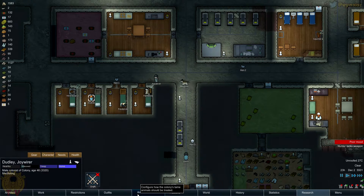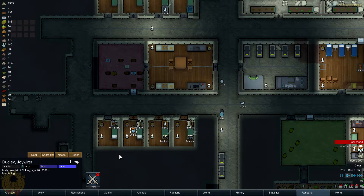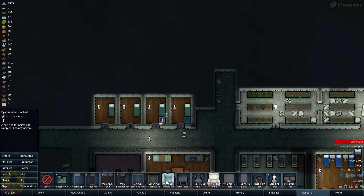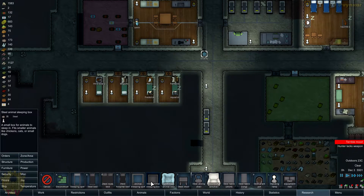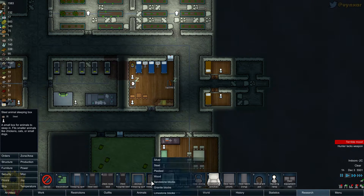Do we have enough beds for the animals? It seems we don't. Let's have two hands... Do I have enough to build more? Let's take a look. I think I'm lacking — I do not have 45 of any of these, so I need to forget about it for now. I could have a sleeping box though — it's better than just a sleeping spot. It's for chickens. I could make a room for chickens; it would be better. Do I have enough food? I do have enough food.